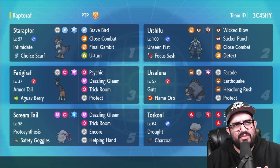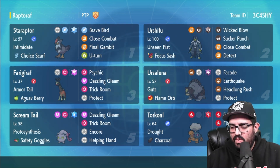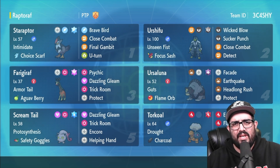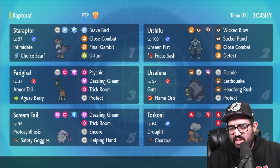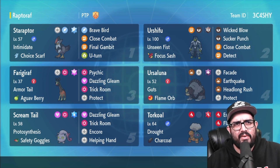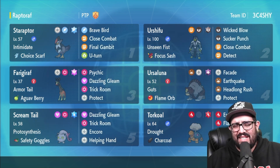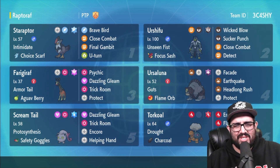It features a Staraptor, which is interesting. Some friends brought a Staraptor because they couldn't find a Landorus in time, but Peter used Staraptor kind of like a Landorus. You have a lot of utility — cycle Intimidate, U-turn, Choice Scarf — all that stuff.